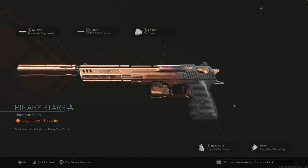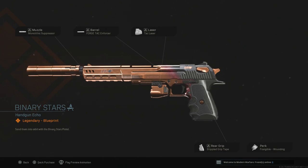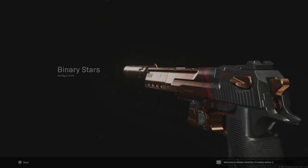Then we have a Desert Eagle — these are probably my go-to attachments so I might have to pick this one up. I already have a couple of cool Desert Eagle blueprints so I'm not sure if I'll pull the trigger, but you've got Monolithic Suppressor and the Forge Tac Enforcer — those two together are absolutely deadly, you'll two-shot at insane ranges. Tac Laser for ADS, Stipple Grip Tape, and Frangible Wounding. Just swap the Wounding perk for a Match Grade Trigger if you want to keep the Stipple Grip Tape, or use a Lightweight Trigger and switch to Rubberized Grip Tape. Amazing class — I really like this one.